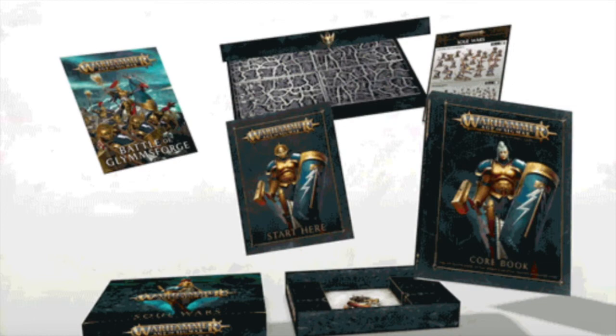First of all, you can see here a cool graphic of things that are going to be available in the starter set. There's 54 miniatures, a Start Here book for new players, a core rulebook that's 320 pages, and the Battle of Glimmsforge booklet. There's some new goodies in here, and they've got this cool breakout graphic showing the slip cover with the box inside that allows you to carry some things.